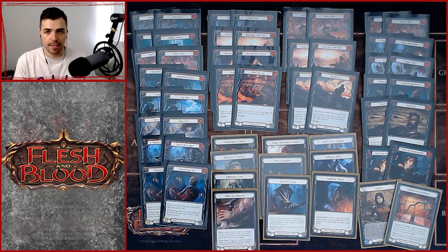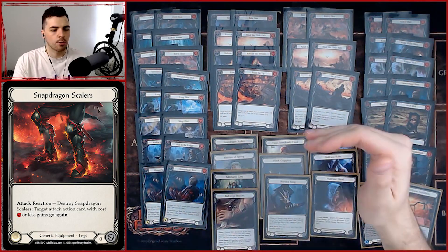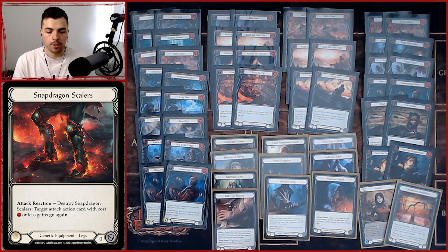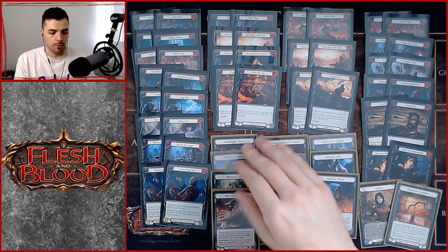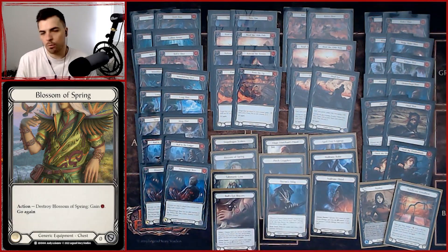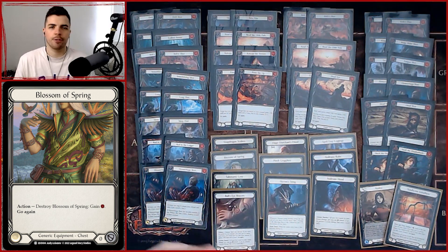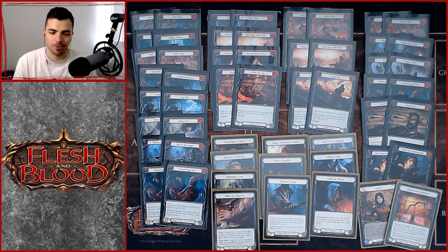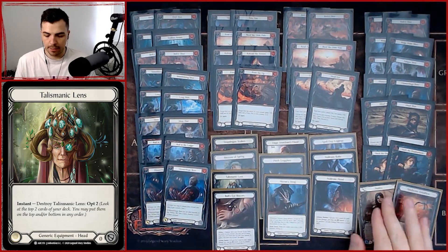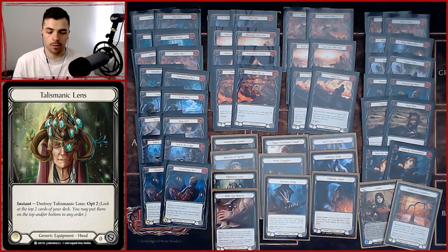Snapdragon Scalers — we're generally going tall with our arrows because we've got some non-attack actions, but sometimes we want to go wider. We do have Bolt and Shot for that. Maybe we come with a Red in the Ledger and a Sleep Dart — two on-hit effects in one turn — and Snapdragon Scalers helps with that. Blossom of Spring is one of the most powerful pieces of equipment in this format: just one resource when you need it, immediately, unlike Tunic where you wait three turns. Talismanic Lens is going to help with our Azalea ability and Sand Scour Great Bow.